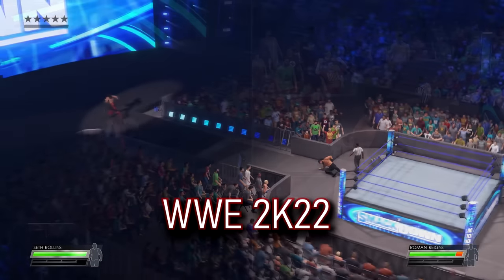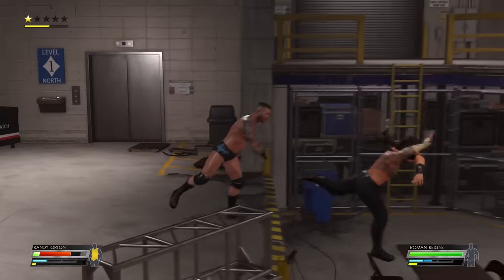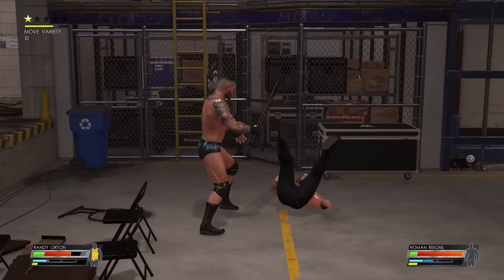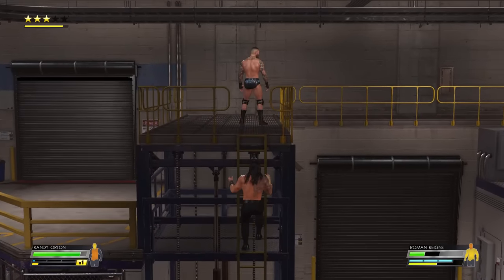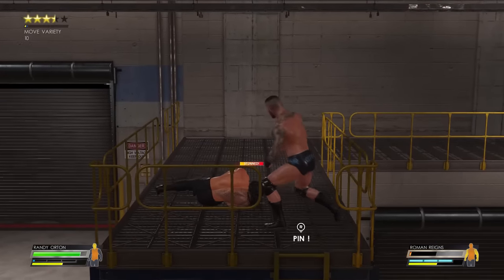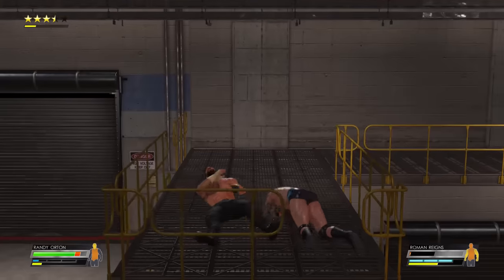2K20 actually listened to the players and came up with a brand new design for 2K22. The complete redesign changed the backstage into one big connected area that has all the areas in one. It was also the first time since the PS2 generation that there was a second floor, with it being possible to climb up the scaffolding and fight there. If you damaged the rails enough you could also throw your opponent off the second floor down to the bottom. It was a decent redesign but it lacked the interactivity of previous games — no longer could you electrocute rivals with a breaker box or do a finisher on top of a limo.